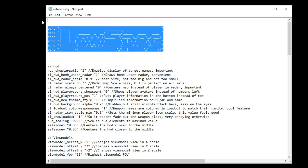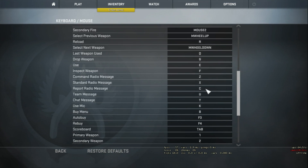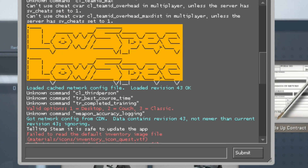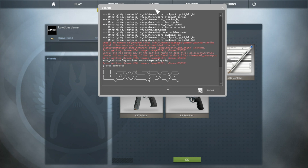It's also a good idea to use the echo command to show easy-to-recognize text in the console at the start of the file. That way, when you start the game you can open the console to confirm the file has been read. If it's not working, you can manually execute it by typing exec autoexec. There are plenty of FPS boosting configs out there, so let me know your favorites in the comments.